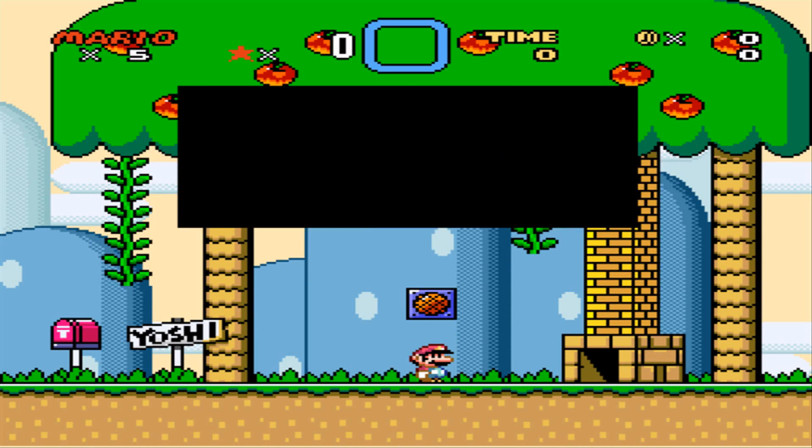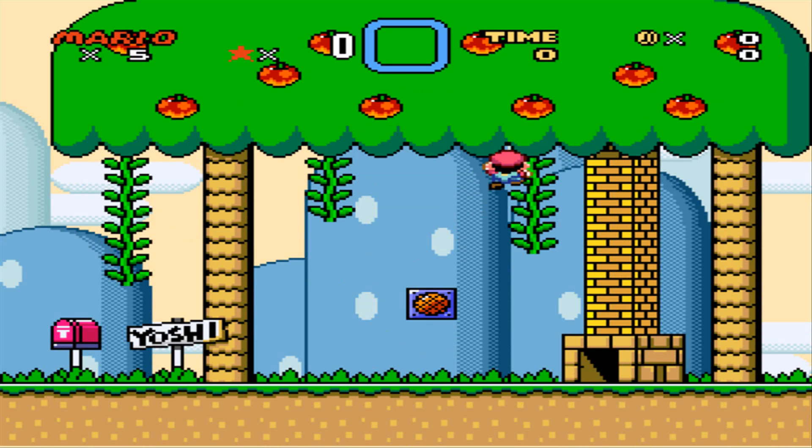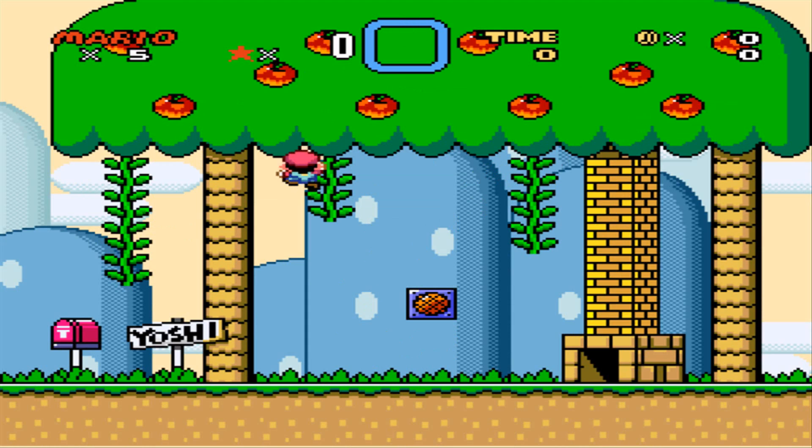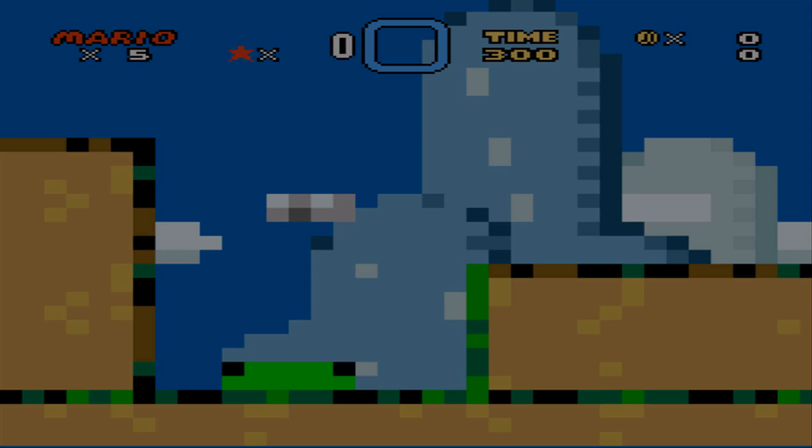Let's go into Yoshi's house. Looks a bit longer than I was thinking it might be, but let's see where things go. I can go left — I'm guessing Switch Palace — so Emerald Island 1.